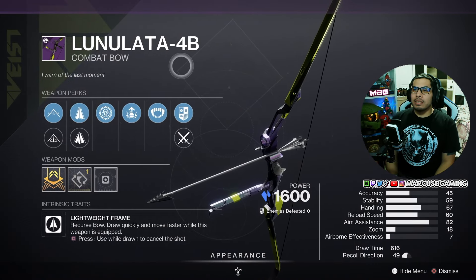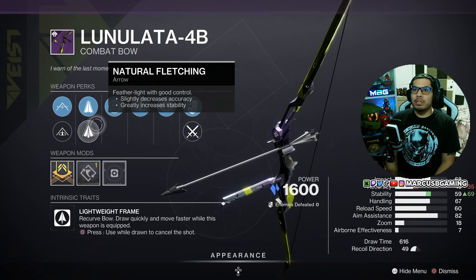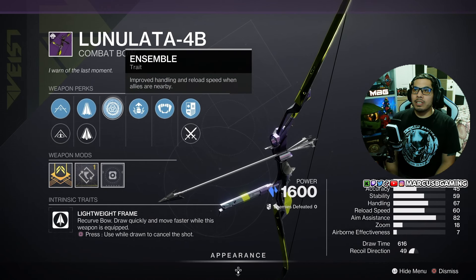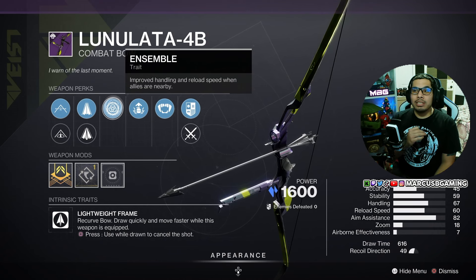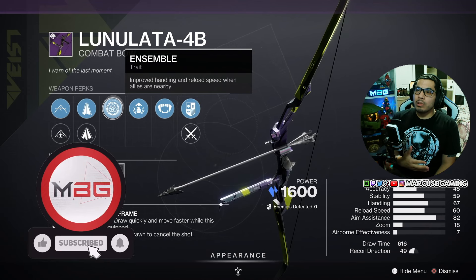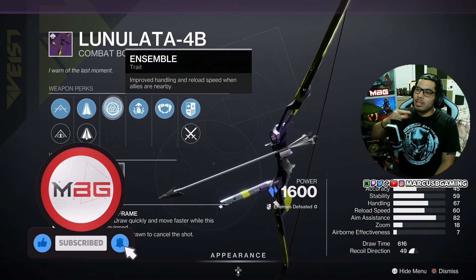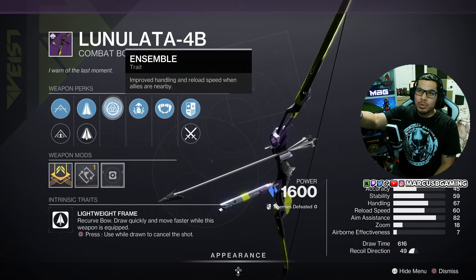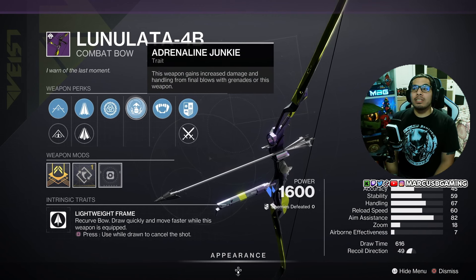Lunalado 4B Stasis Bow. This one has High Tension String or Polymer String, then Helical Fletching or Natural Fletching. Ensemble for PvE play — if you're always going to be near your teammates, you get reload speed and handling whenever you need them. Reload speed does a little bit for bows; it does help you get to drawing back faster, so not the most useful, but not useless on bows.